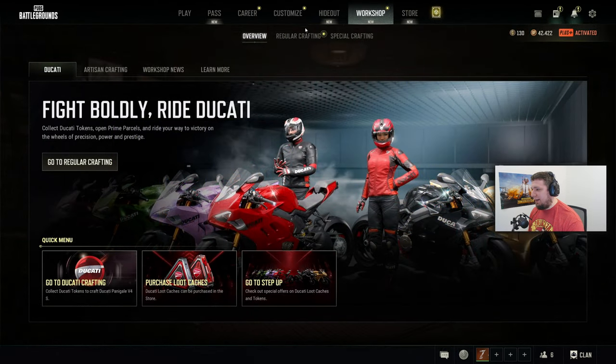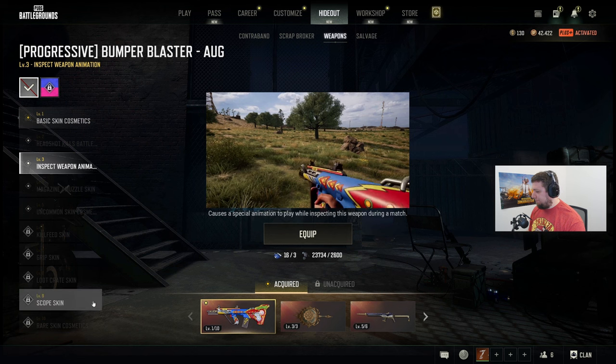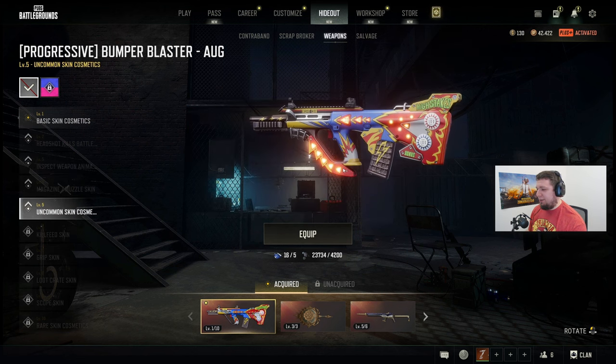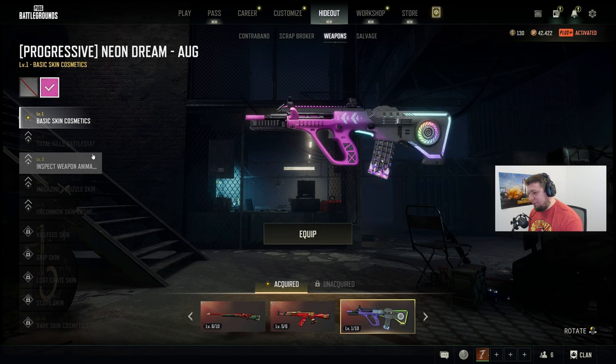Let's take a look real quick at the hideout. We got one of the bumper blasters — let's take a look at that real quick. I think level five is actually the way to go. I have to say, this might be a little controversial.